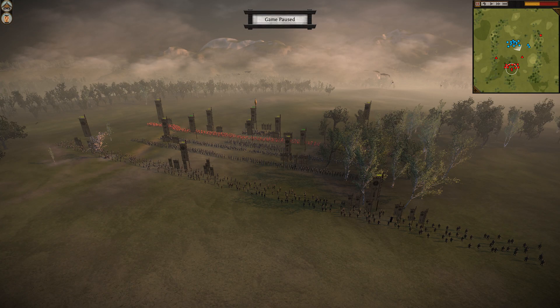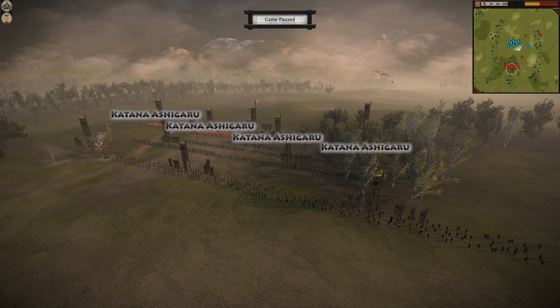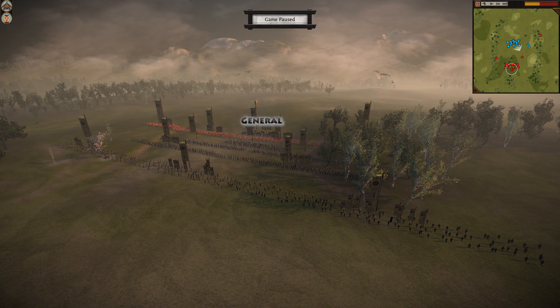Gothmar's army is laid out in four layers. He fronts with several units of veteran Ashgaru archers. Behind them are units of veteran Ashgaru matchlocks. Behind them are a couple of thinly spread units of green warrior monks and a throwaway unit of green Loneswords. And behind that are elite Lonesword units. His general is primarily a leadership type, including stand and fight.